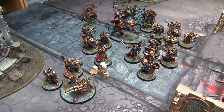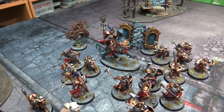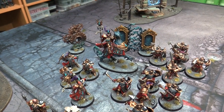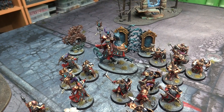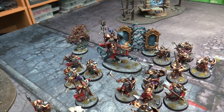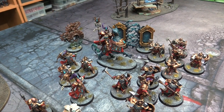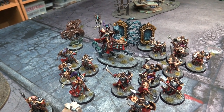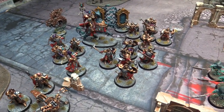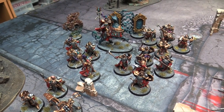Over here we've got the Sacrosanct Chamber. We have 2 heroes. We have the Lord Arcanum on a Griff Charger — he's pretty awesome. He has a healing spell for healing D3 wounds. In the General's Handbook he has additional options — you can mount him on some big unseen beasts or on foot. He has Ethereal Strike like anyone riding a Griff Charger. Cycle of the Storm: once per turn, when a friendly Stormcast model within 8 inches is slain, just heal a wound and bring them back to life — really good for keeping heroes alive.